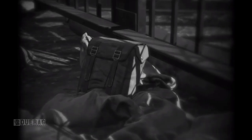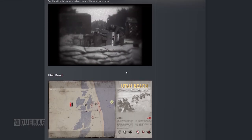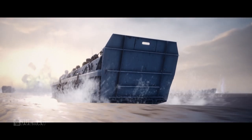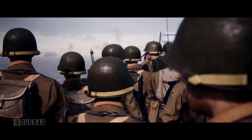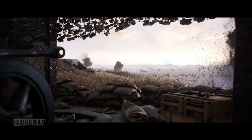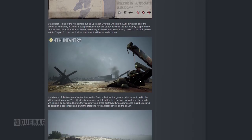It's very similar to Offensive but does have slight differences, which makes it a distinct mode. The first new map they show off is Utah Beach. Utah Beach is one of the five sectors during Operation Overlord, the Allied invasion onto the shores of Normandy in German-occupied France. You will attack as either the 4th Infantry supported by armor from the 70th Tank Battalion, or defend as the German 91st Infantry Division. The Utah preset within Chapter 3 is not a final version and will be expanded upon later.